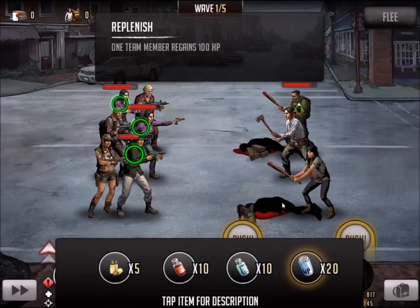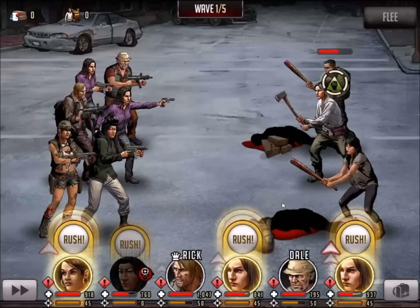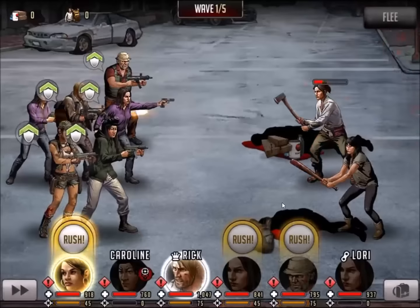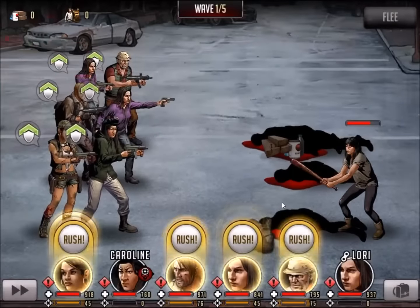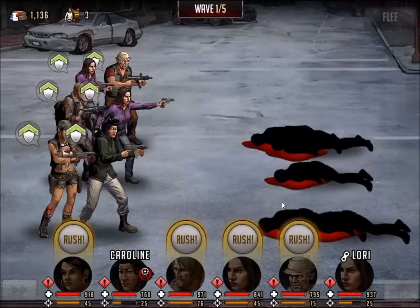In the first wave, I had a pretty good draw — I drew all green. I didn't want to take any chances, so I went ahead and used a little bit of replenish, but I didn't have to use any tear gas or nerve gas. Better to be safe than sorry. I went ahead and downed wave number 1.